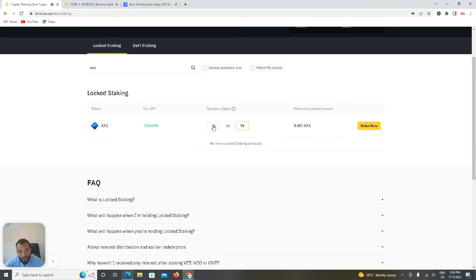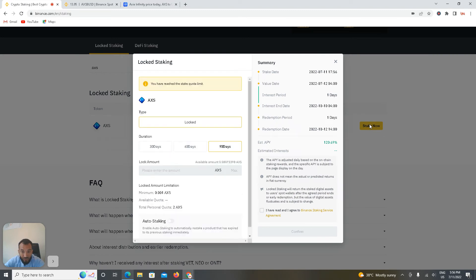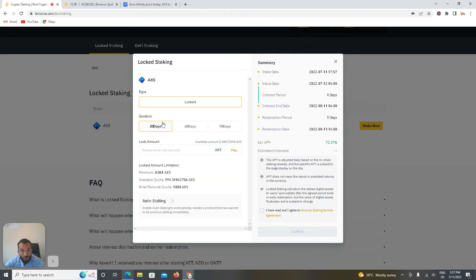If you stake for 60 days, 90 days, or 30 days, this is the estimated annual percentage rate given by Axie Infinity. Let me show you what I can do after 30 days. I already have a 90-day stake. 60 days shows insufficient amount to subscribe. For 30 days I have left — my total personal amount is 1000 AXS, and I've staked about 6 AXS, with 0.0803 AXS still available. Minimum staking is 0.001, so I'm going to stake.